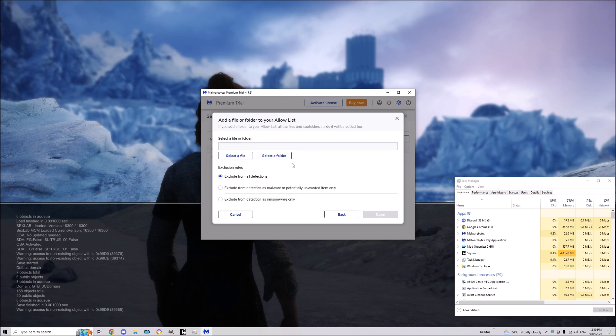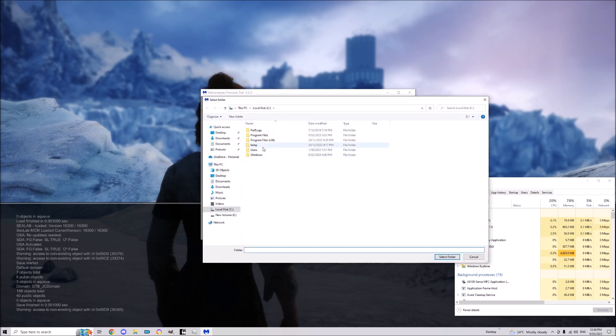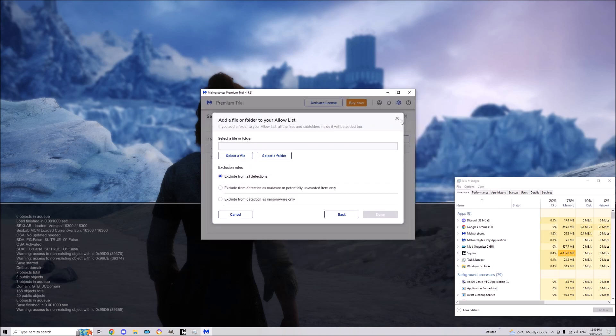Select the folder and go to My Documents, hit My Games, and select folder — and it will make it an exception.